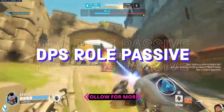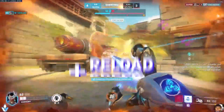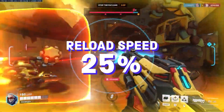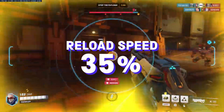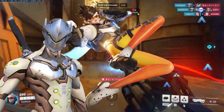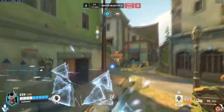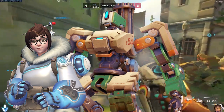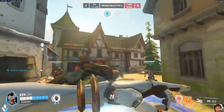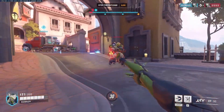Starting off with the Damage Role Passive. The Damage Role Passive gave you Movement Speed and a Reload Speed. The Movement Speed has now been completely removed, but the Reload Speed has been increased from 25% to 35%. The Movement Speed Passive was incredibly powerful for characters such as Genji, Tracer, and Hanzo — anybody who can use mobility to their advantage — but not so much for more stationary characters like Mei, Bastion, and Symmetra. With this increased Reload Speed, it could be beneficial for characters like Tracer. The Support and Tank Passives have stayed the same.